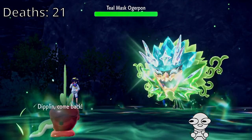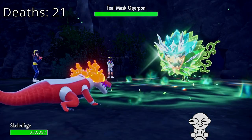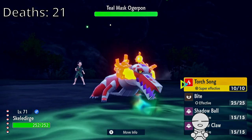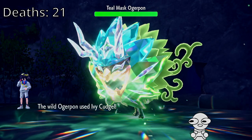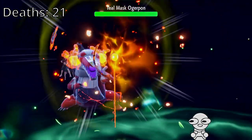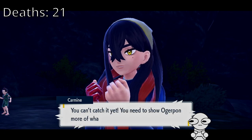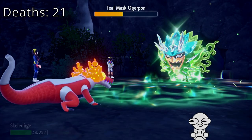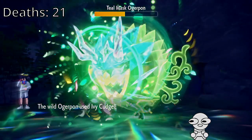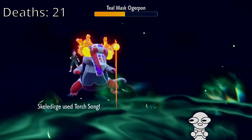Anyway, Skeleturge, you're up with Torch Song. I believe in you. Unfortunately, Ivy Cudgel is gonna be terrain boosted, but overall it still shouldn't do a whole lot. Perfect. Just keep doing a bit of that, Skeletor. Ogrepawn, keep using Slam. Okay, it did about half — about 110 damage. Beautiful. Grassy terrain has been up for about two to three turns. My special attack is — no, I'm going for it, why not? As long as it doesn't crit, I'm fine. Hopefully. Skeleturge, good. And that should be it, because special attack increased. Beautiful.